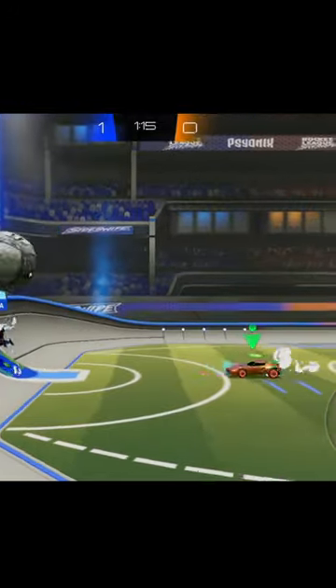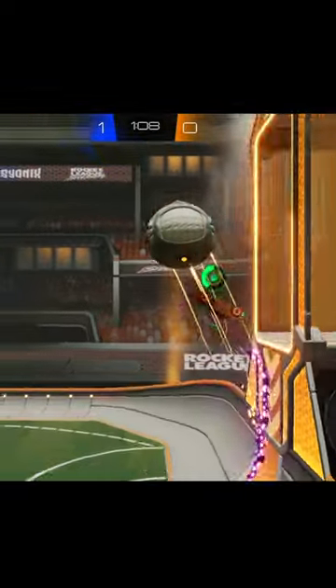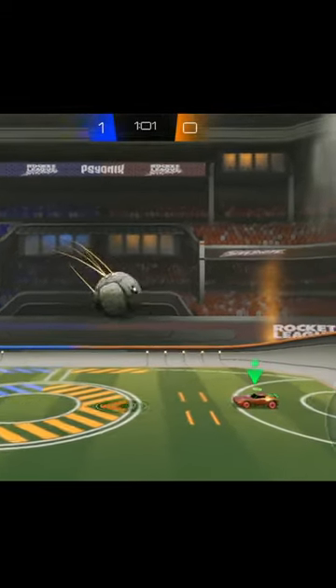Like right here, I'll wait for him to do something, I then fake him, he gives the ball away because he's scared, and now I'll have possession. And now I can attack. And don't just try to fake people all the time, because it won't work every time. Instead, do other smart plays.